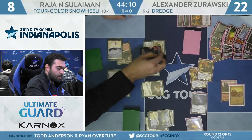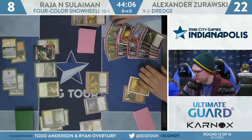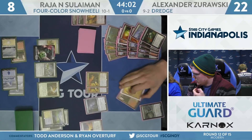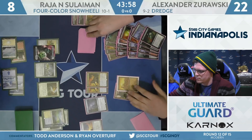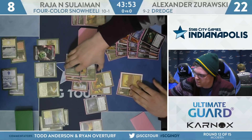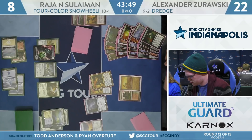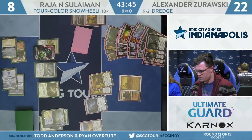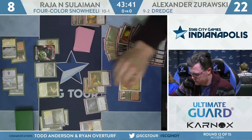We see a really powerful start from Dredge kind of faltering in the face of Batterskull Stoneforge Mystic, and now Felidar Guardian resetting the Batterskull and threatening an infinite kill next turn. Not sure if Zorowski is going to come up with this one, even though he had a busted start. He will dredge Stinkweed Imp and look for something. Another Prized Amalgam going to the bin — that's the fourth copy. Has Life from the Loam, so can Life from the Loam back some lands and play a land to get back Bloodghast and cast Haggle.